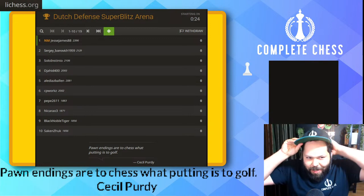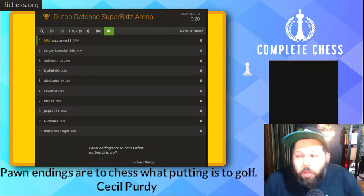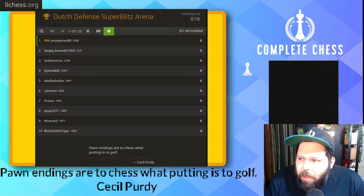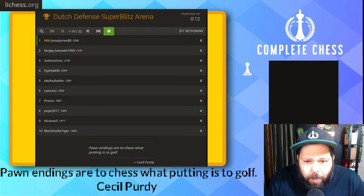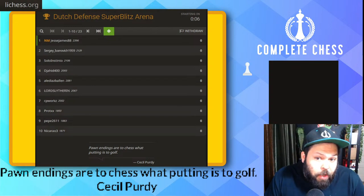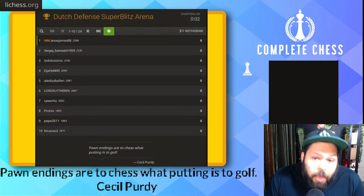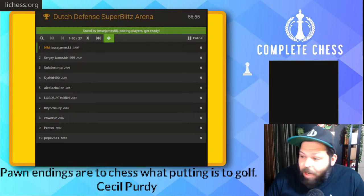Alright, here we go again. We got another Dutch Defense, except this time we're strictly playing the Stonewall Defense from the black perspective. White is going for the fianchetto, which is a great way to play because when black goes for the Stonewall, he's going for a kingside attack. If white can parry the attack, white is much better and usually goes queenside attacking. So black will have it hard — white should be a lot easier. Let's see how it goes.